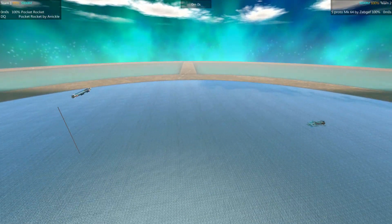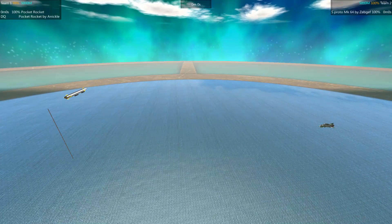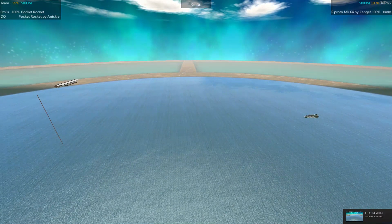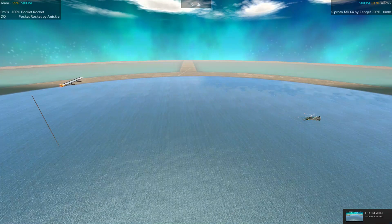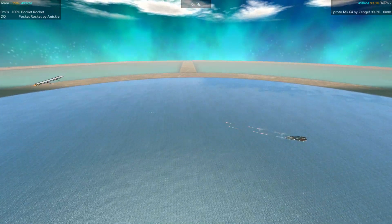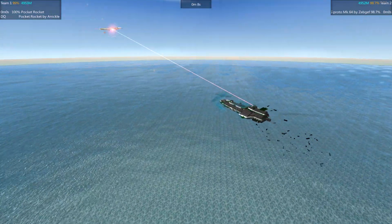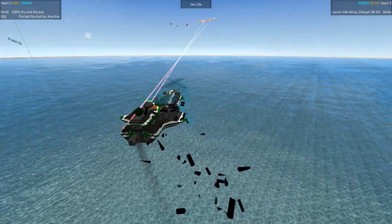That makes sure everything goes off, at least in the beginning how you want it to. Let's go ahead and get this unpaused and get the battle underway. Both entries taking a little bit to warm up and now starting to move. Let's see the Pocket Rocket stripping blocks off with that laser already.